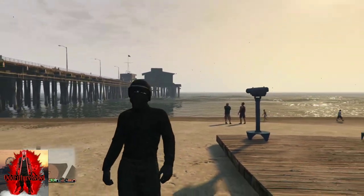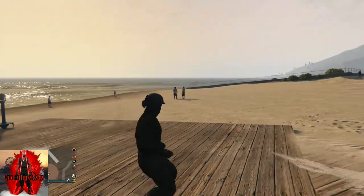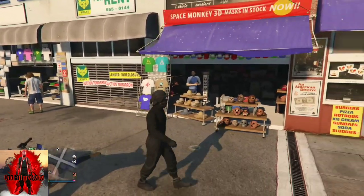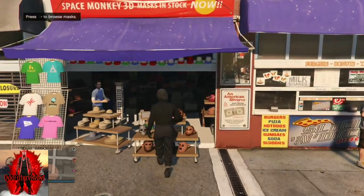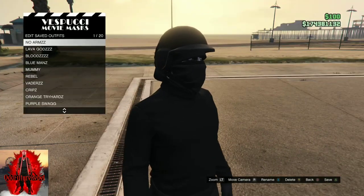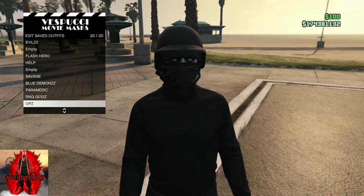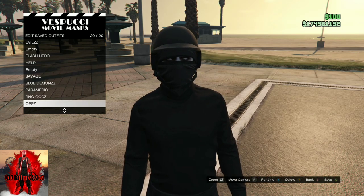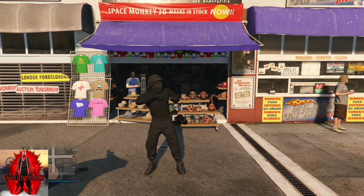Once you've got the glitch to work, make your way over to the mask store. At the mask store, save this as an outfit at least two times. Hopefully you enjoyed this first cool tryhard outfit — let's get on to the next outfit glitch tutorial.